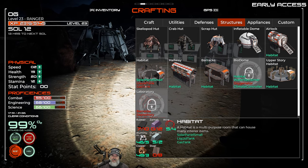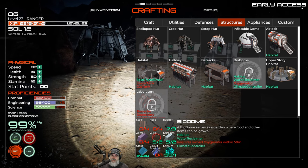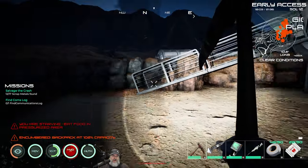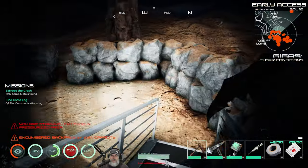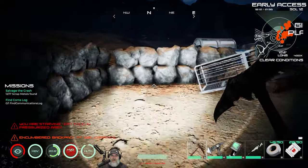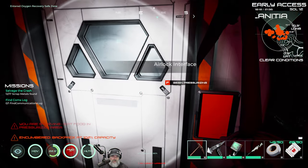We do need to make the oxygenator — I didn't think it was required but we need it for the biodome. While I still have all the mats in my inventory, let's go ahead and make it. We're going to put the oxygenator right here, but we need to get the stuff that's in the way out first. To make the oxygenator, go to F2, Appliances — we need a computer screen and a circuit board.